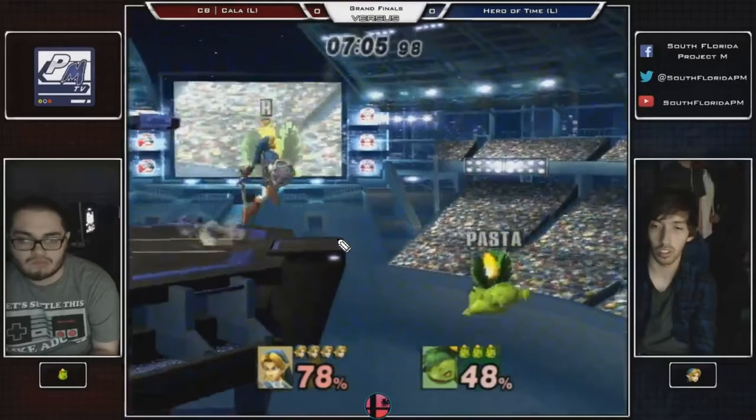Tether recoveries are automatic sweet spots — biggest scrub mistake is trying an onstage edgeguard against one. Let's say I'm Link and I charge a down smash to hit the ledge area — this works against Captain Falcon, Ganondorf, Olimar, DK, Sonic, most characters. But that option literally does not exist with an upbeat tether. Upbeat tethers automatically sweet spot, so onstage edgeguards do not work. Hero of Time is smart enough not to do this, but it needs to be said.